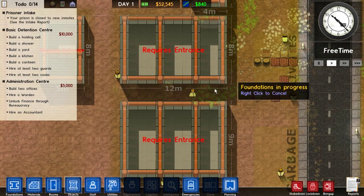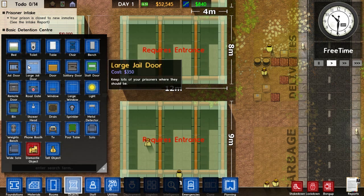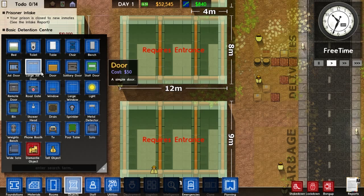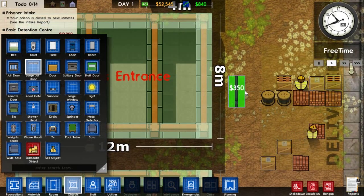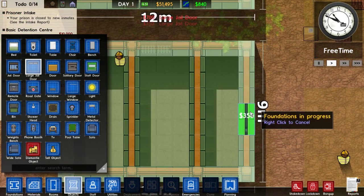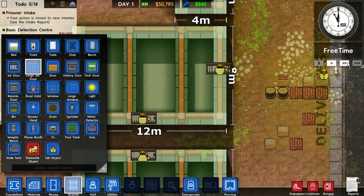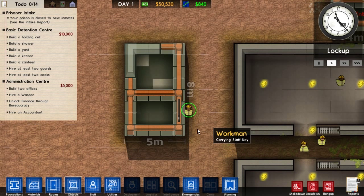Doors are found in the Objects tab — it's got a picture of a box. Click on the Objects tab. I like to use large jail doors; I almost never use standard jail doors. You can press R to rotate. I'm going to put a door here, a door here, door here. Once you've placed some doors, you just wait for your workers to install them. Once the door finishes installing, the rest of the building will fill in with a cool cascading effect.